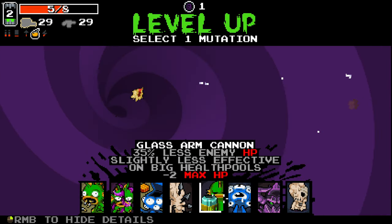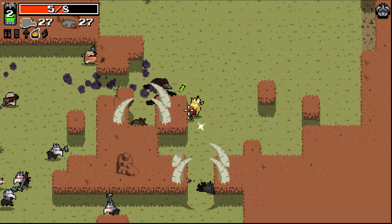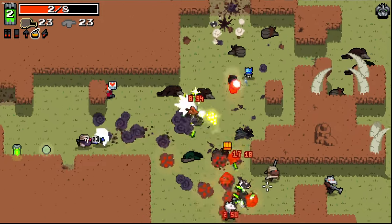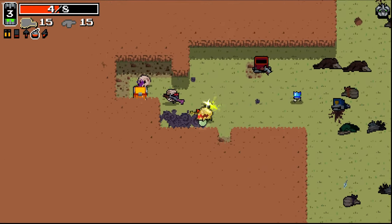Scarier Face might be a good choice here if I'm not getting anything too defensive, so I think taking some good offense at the start. In fact, I don't even know how Scarier Face works against using a flamethrower here - it might be really good. I mean, it's upping damage of like small damage projectiles sort of thing. It's not a projectile but I guess it works, right?